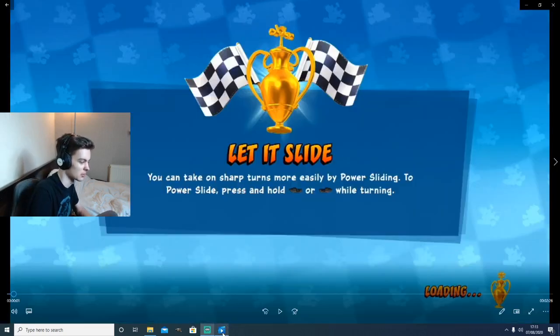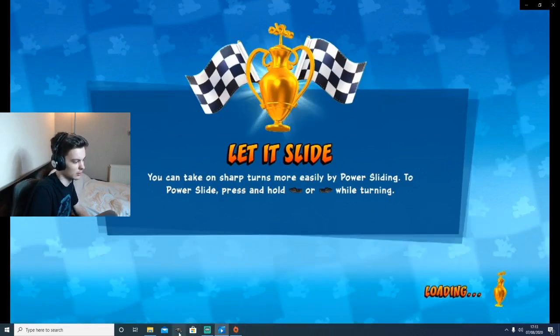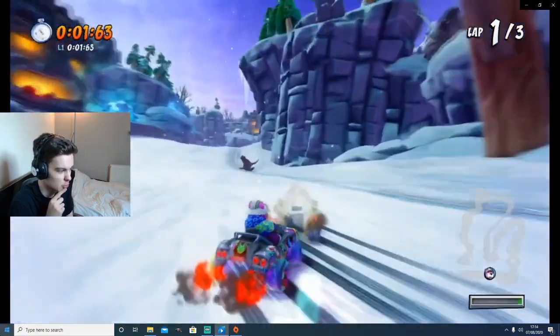And here we go, this is Polar Pass. I had a lot of fun with this one too, just like with Dingo Canyon. This one didn't actually take me that many attempts, thankfully. It's quite a tough track, especially with the first lap shortcuts.